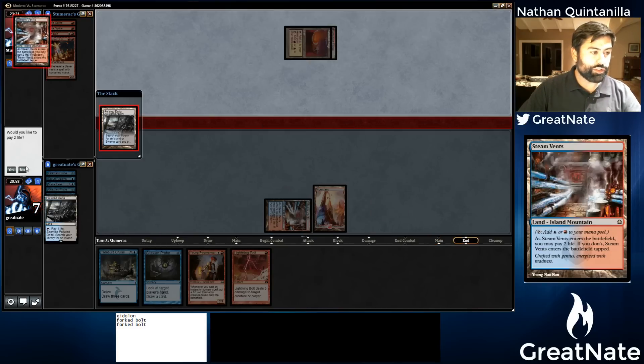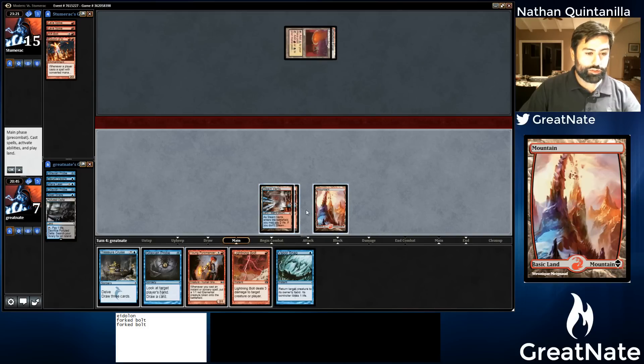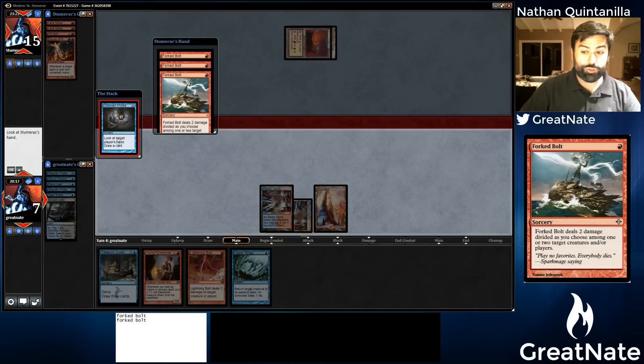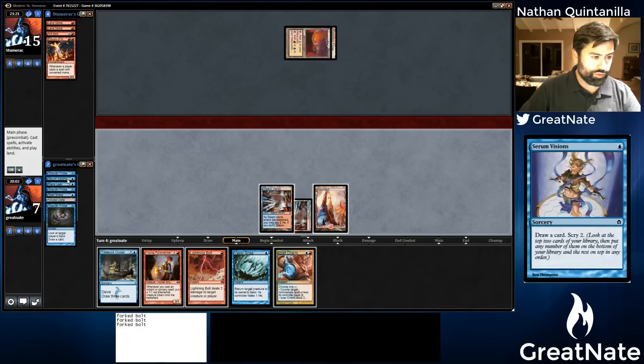We could play Young Pyromancer and Vapor Snag it, but when he Forked Bolts it he's going to do 1 to it and 1 to us, which puts us at 6, and if we Vapor Snag it we put ourselves at 5. That only leaves him with another Forked Bolt in hand. He does have 3 cards in hand and 2 of them are Forked Bolts. Let's probe again — paying a blue. He's got all the Forked Bolts. He almost has enough damage in Forked Bolts just to kill us. Oh — is that Izzet Charm? Great, we can counter one of his Forked Bolts. We could just Treasure Cruise — we have 7 cards in the graveyard.